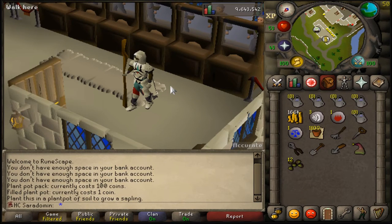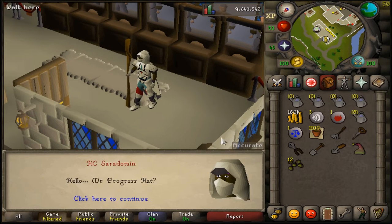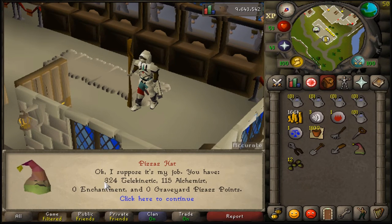I am currently in the process of making a Google Doc to organize what I will be doing in the next few weeks. I have been working on getting Bones to Peaches, as you can probably tell by the progress happening in the inventory, but that's probably not the only thing I'll be getting there. I'm also going for the boots. The boots don't really cost too much, so that's why I'll be getting them. I already have the telekinetic points, and I'm a quarter of the way to getting the alchemist points.